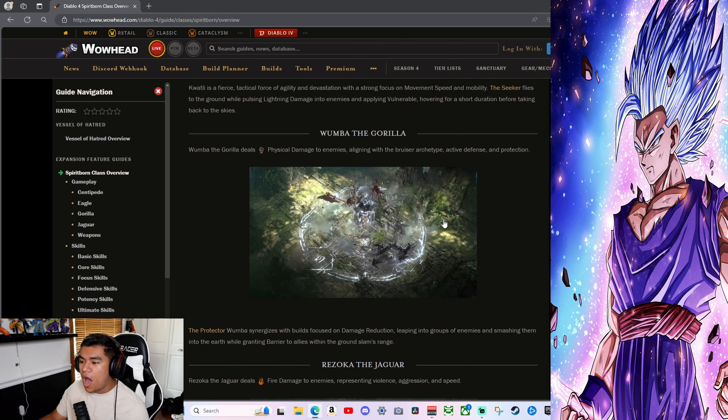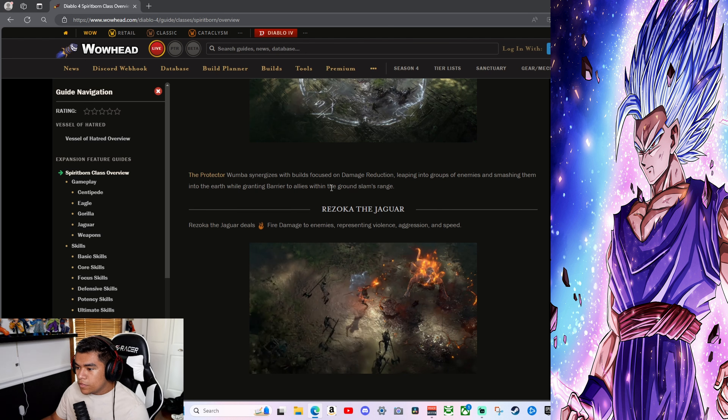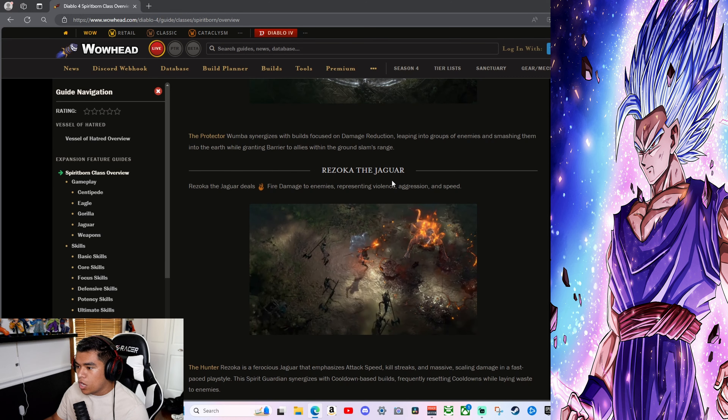The Eagle is a fierce tactical force with stunning devastation, with a strong focus on movement speed and mobility. The Seeker ultimate — the eagle spirit swoops down dealing 20 damage after a short delay, then blasts off dealing 300,000 damage while posting lightning damage and making enemies vulnerable, hovering for a short duration before taking back to the sky.